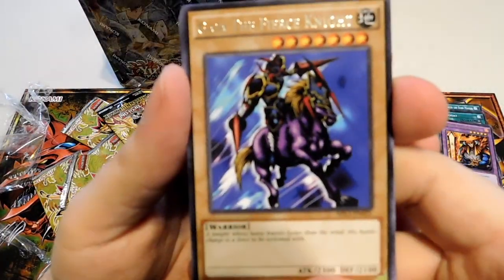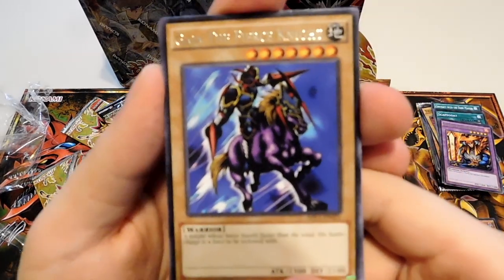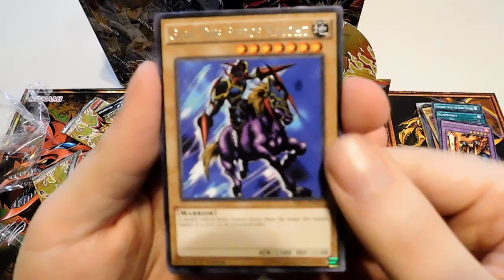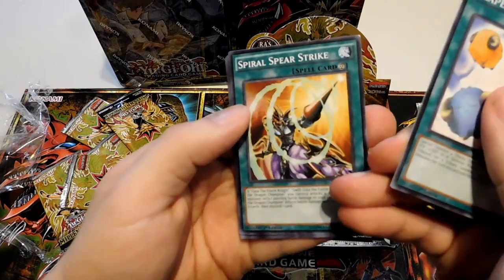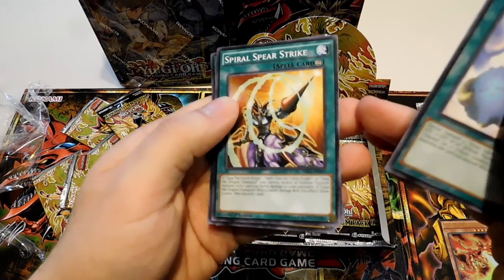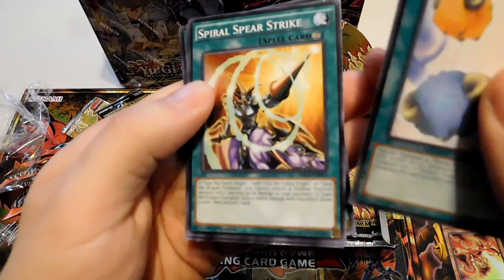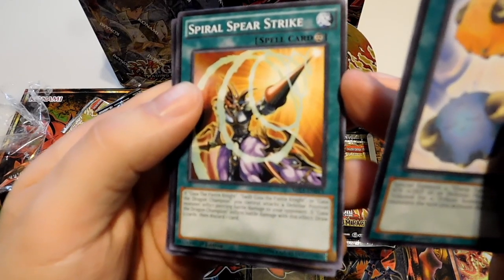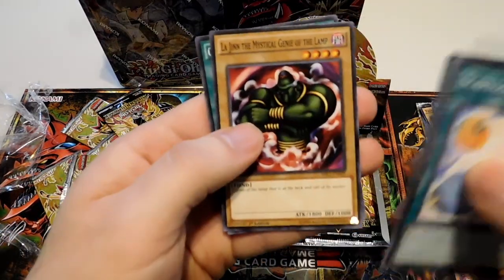Gaia the Fierce Knight with a variant artwork — that new art looks really nice. I really enjoy the kind of more painted feel, less of an action pose than the other one had, but I really enjoy this stationary look for them. Another Scapegoat, a Spiral Spear Ritual — it goes with our Gaia the Fierce Knight card, or Swift Gaia, or Gaia the Dragon Champion. If Gaia the Dragon Champion inflicts battle damage with this card, draw two cards then discard one. That's actually a pretty good card.